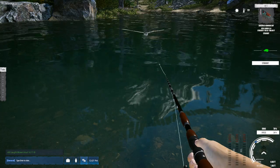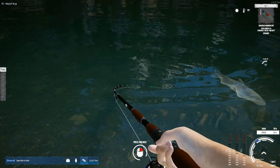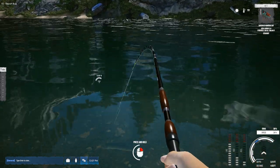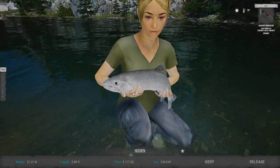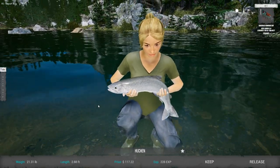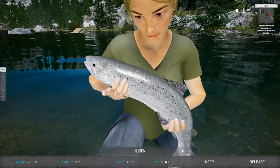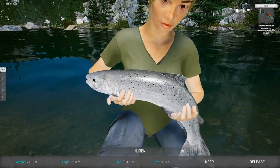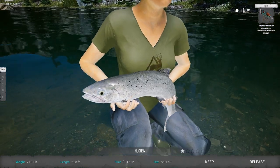You are going to be — there he comes! And I got him! He is big. Very nice, very nice indeed. 117 cash. That's a big one — not the biggest one I've gotten, but look at the XP: 228 XP. That's real good XP, guys. 21 pounds — nice fish.